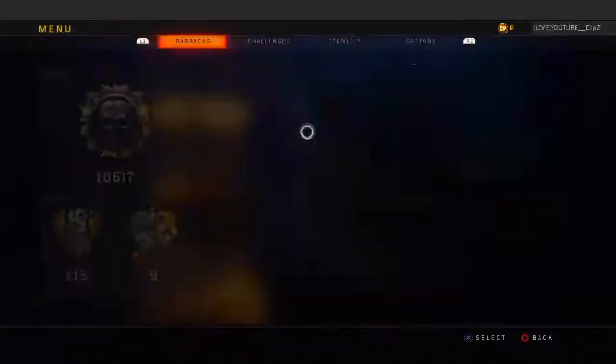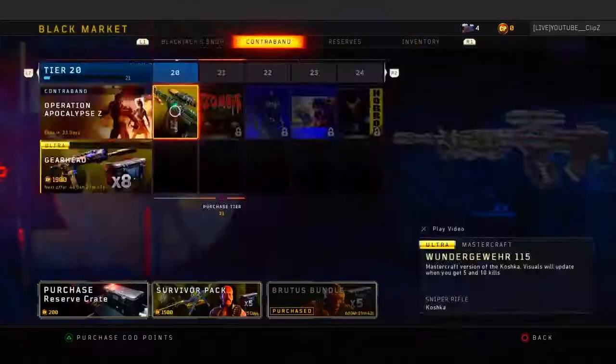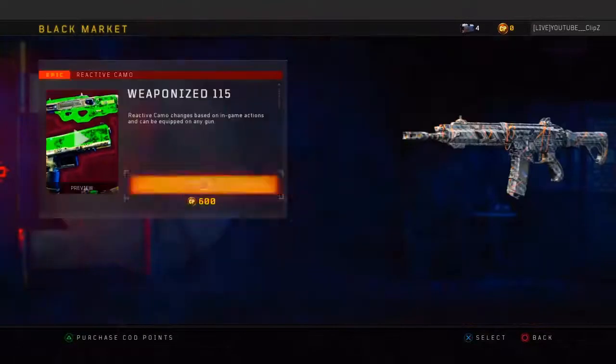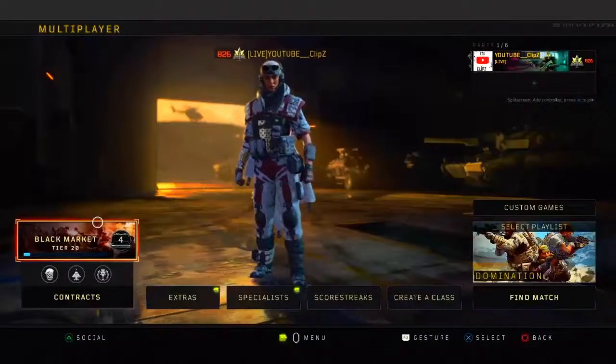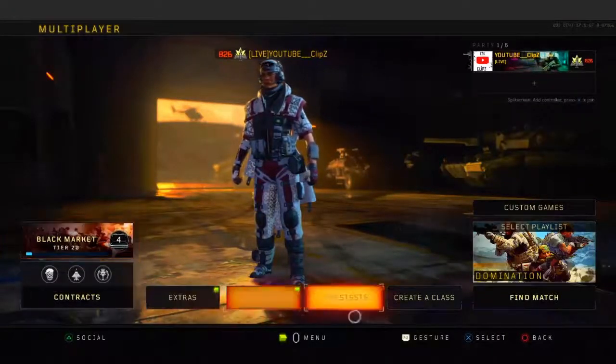You can also buy COD Points if you want to. Here's the item shop — it did just add the Weaponized 115 camo, which you can buy for 600 COD Points. It is worth it — it's a good camo. That's how you can get all the weapons, camos, weapon variants, and anything else in the game.